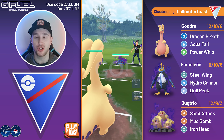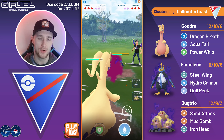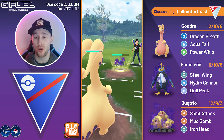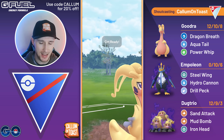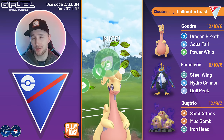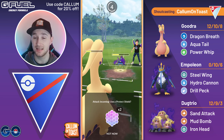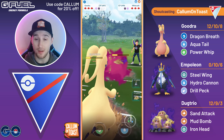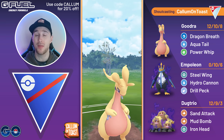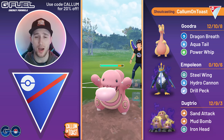Into the next game, we see a Shadow Whiscash in the lead. This is the awkward thing about Goodra — we've got Power Whip and can fully one-shot a Whiscash, but they're probably just going to shield. I probably should have baited, but I full send the Power Whip and unfortunately they do shield. Now they can very easily outpace me with two charge moves. We're going to shield up the Mud Bomb, and the opponent swaps out into a Lickitung. We fire off the Aqua Tail and then swap into my Shadow Empoleon.